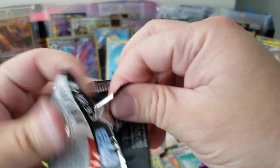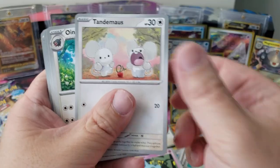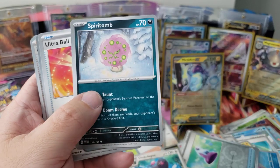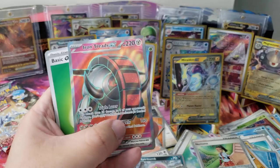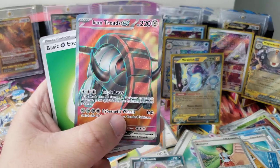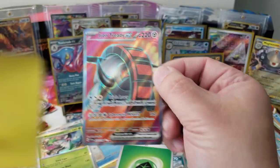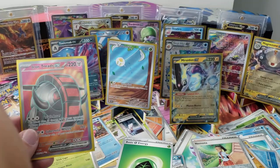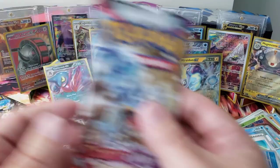Three packs left — what else we gonna get? Houndour, Driftloon, Cetoddle, Varoom, Pavilion, Dash Bun, Torkoal, Potion again, Meowscarada. I hope you guys are having a great day, I'm having such a great one. Growlithe, Shovlin, Tandemaus, Oinkologne — homeboy has a really cool full art too. Oinkologne, Ultra Ball, Meditite, Nacli, Iron Treads — what!?